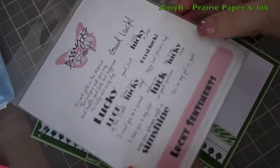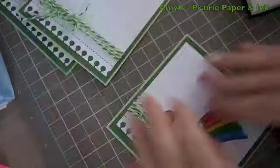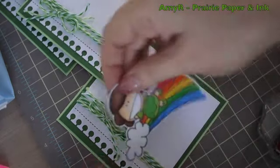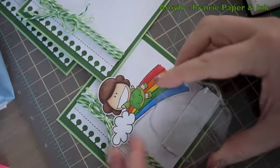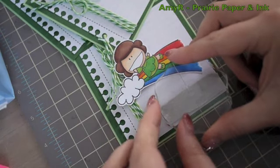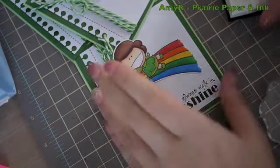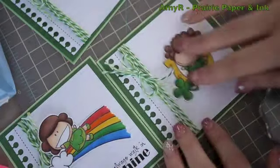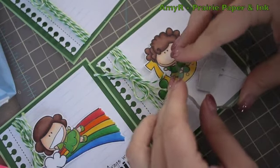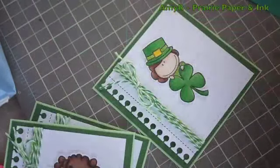For the sentiments I used my Lucky Sentiment stamp set and chose three different sentiments so each card would have something a little different. I inked them up with Versafine Onyx Black ink and eyeballed the placement. I made one a little more straight because the main image is so big, but on the other two I purposely put the sentiment on an angle.